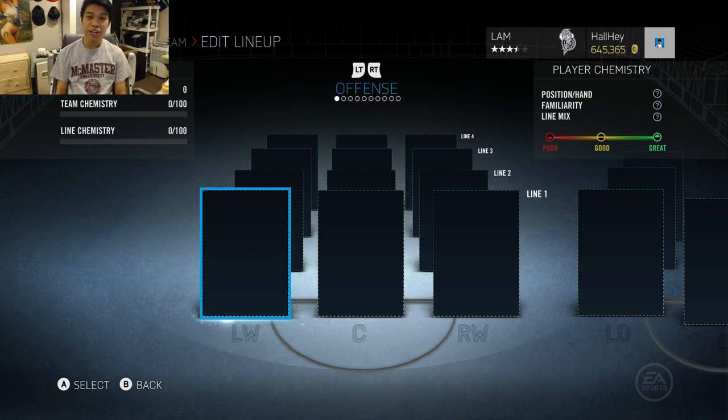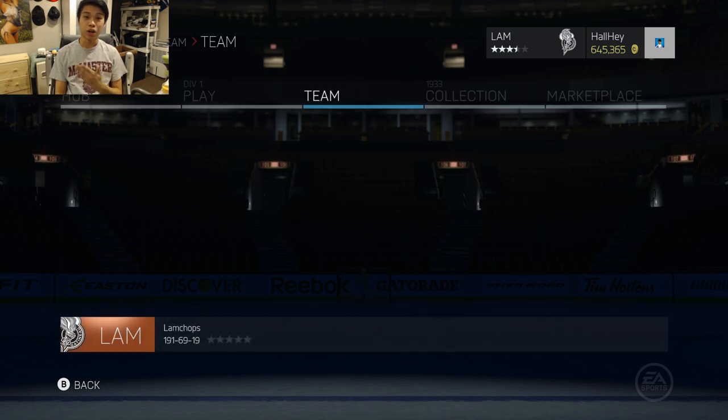Welcome back to another video. Today I'm bringing a series called pack team builds. There's a 125k pack out right now, so I thought it would be a good opportunity to showcase players that might not have been used that often. Not all of you guys spend coins on gold players, so instead of giving you a 200k team build, I'm going to build a team completely fresh just from opening a pack.